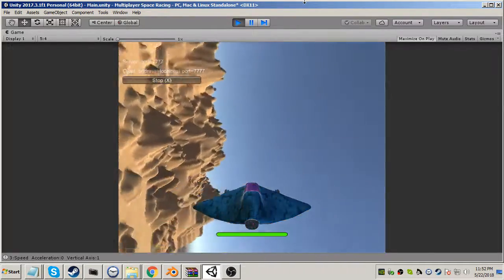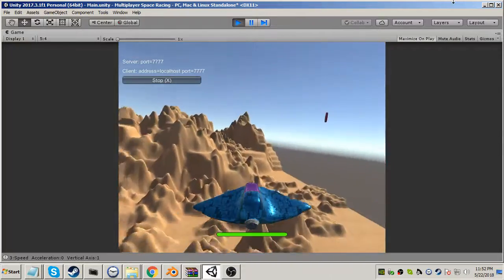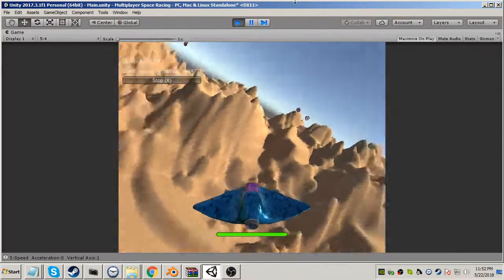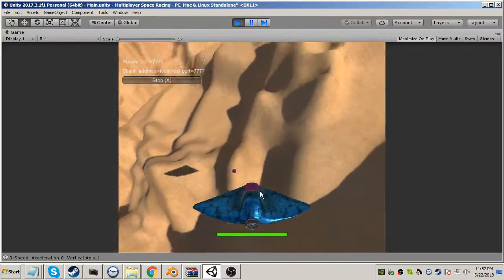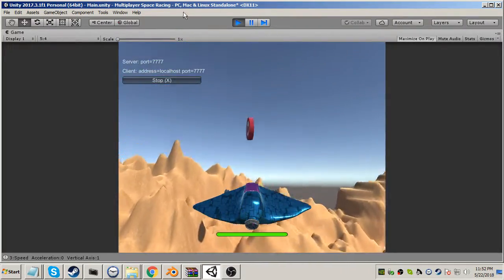We got our ship here, fly around, made some targets here so we can shoot, and one thing I added was a little explosion when you shoot.